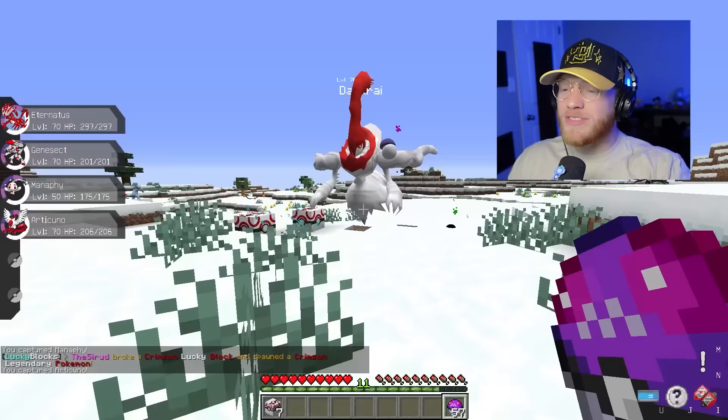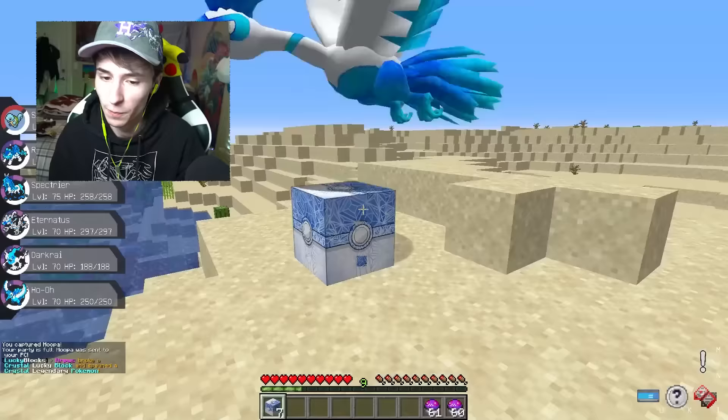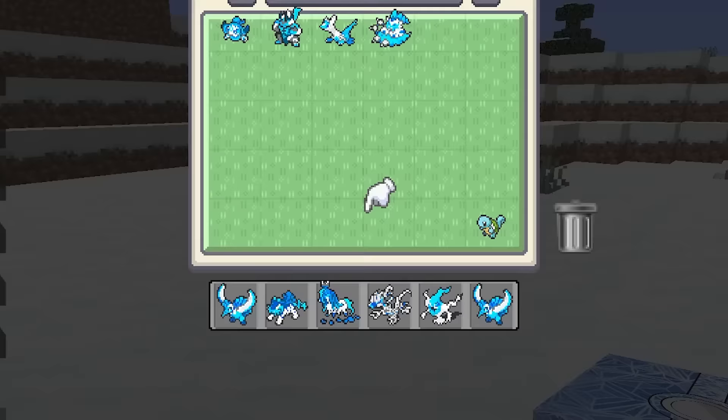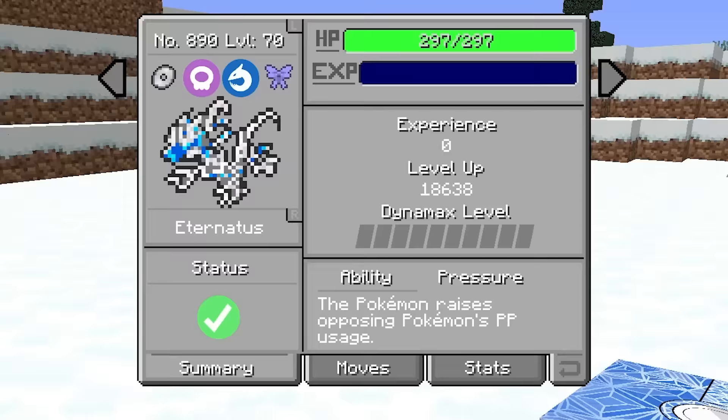A Darkrai — that looks so cool. Another Crystal Ho-Oh. Show me a Lugia. Urshifu! Crystal Urshifu is amazing. And so far, I'm thinking Crystal Eternatus here will be our pick.